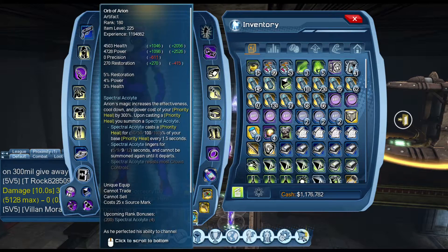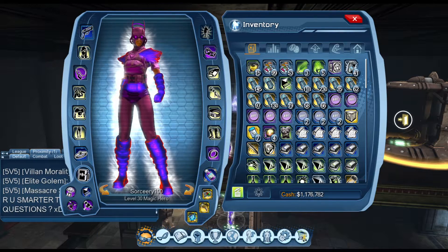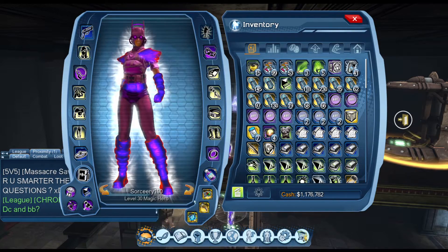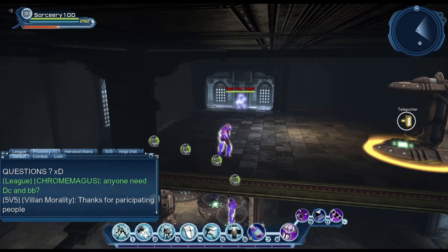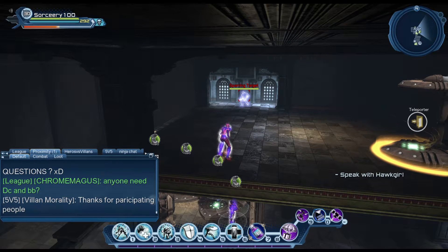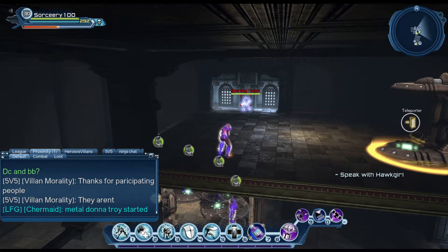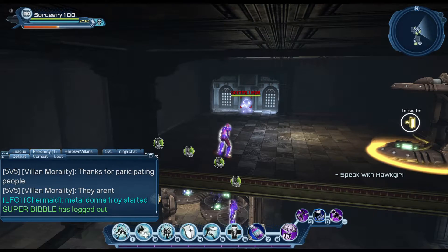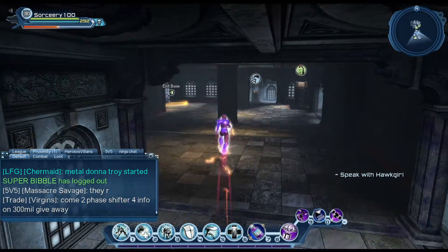The two artifacts you need with this loadout to make it more efficient are Page of Destiny and Transformation Card. For the shield and Solace of Sea loadout, you have to get Page of Destiny and Transformation Card as well, because it will increase your heals over time and increase your critical magnitude and critical chance by a lot with the Transformation Card.